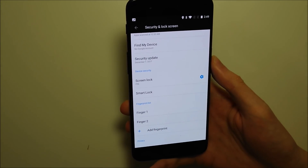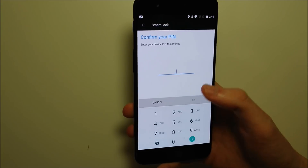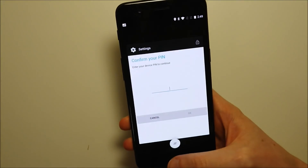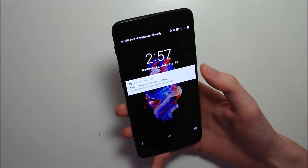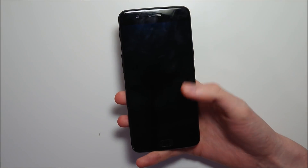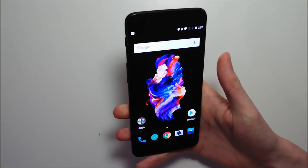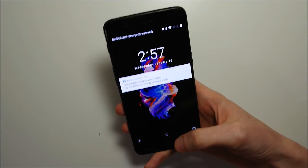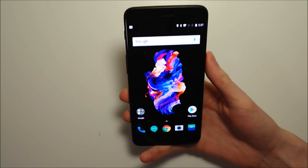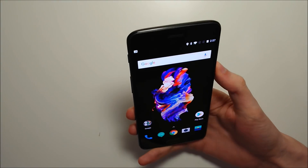Go into Security, then click on Smart Lock, put in your PIN, and you have an option there for facial unlock. Now, to be honest, I think it's a pretty bad way of unlocking your phone because first you have to press the power button and then look at your phone and swipe up. It's so much easier just pressing the fingerprint scanner — so much faster and simpler. I understand it a bit more on the 5T since its fingerprint scanner is on the back, but for the OnePlus 5 it really makes no sense. Still, it's good to have the option.